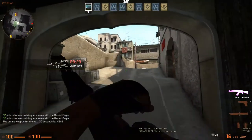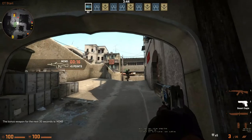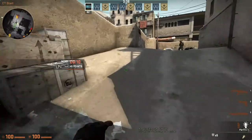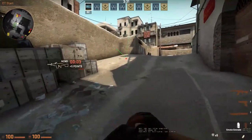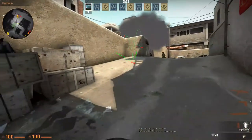One that I just learned today is this hump right here. If you aim at this hump and bounce it up, you'll flash onto A site. You can do the same with a smoke grenade. So if you're running through CT and you're coming here, you could just pop that right onto A site.